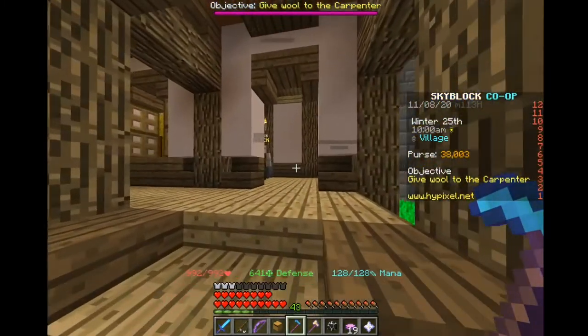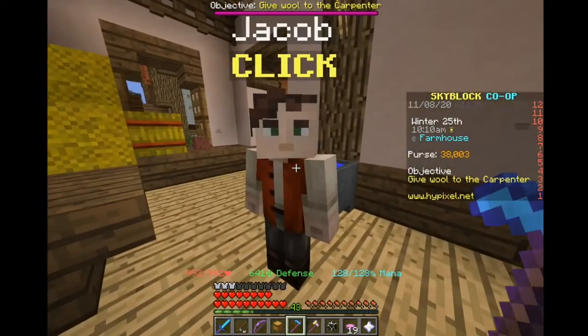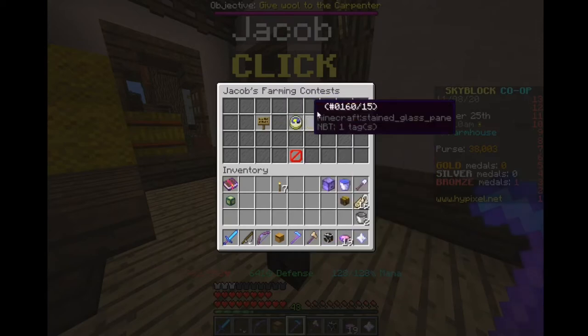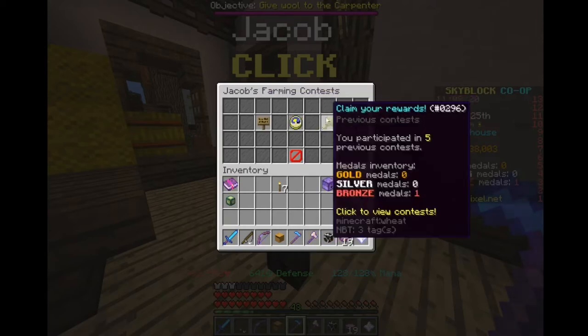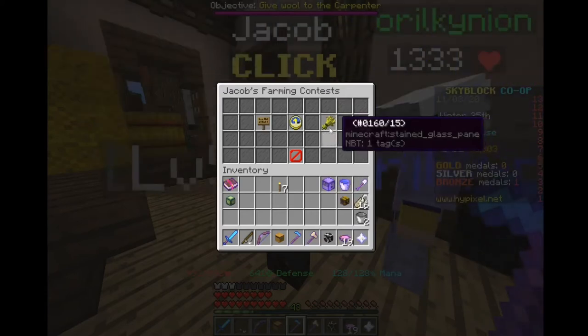So what it added was a new NPC. Now this NPC can do a lot of stuff. My guy Jacob does this amazing thing called contests. His farming contests are very OP because of the rewards you will get, and I'll show you what to do with them in a minute.